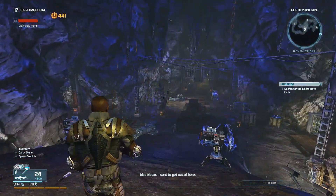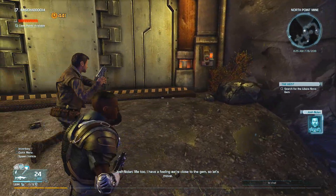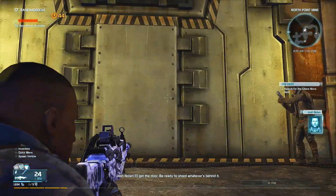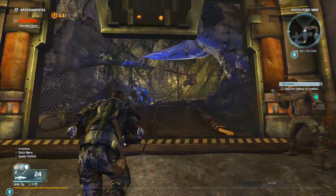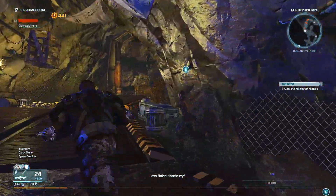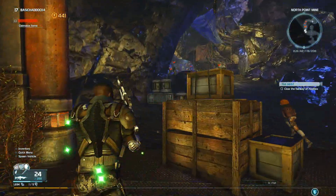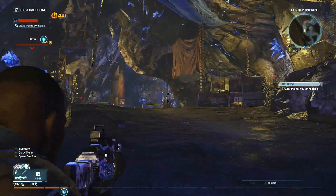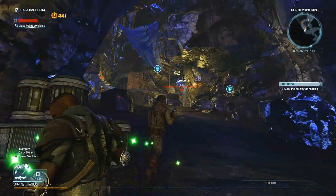I want to get out of here. I have a feeling we're close to the gem, so let's move. Get the door — be ready to shoot whatever's behind it. Oh, no enemies — we're good. Wait, he's trying to run up there, I see where you're going. Yeah, that's why he got shot from the back.